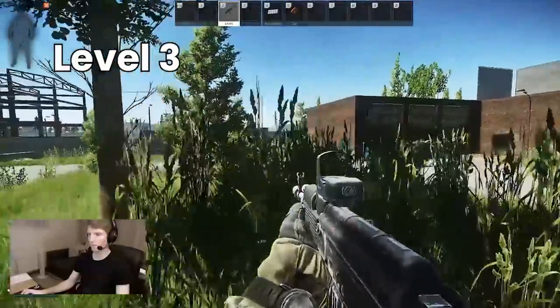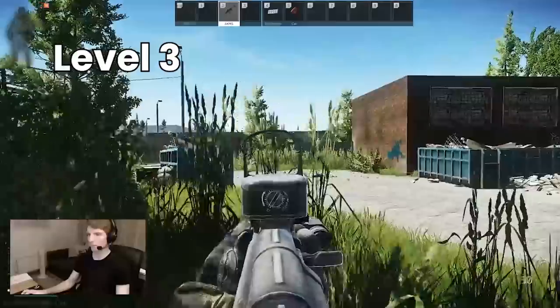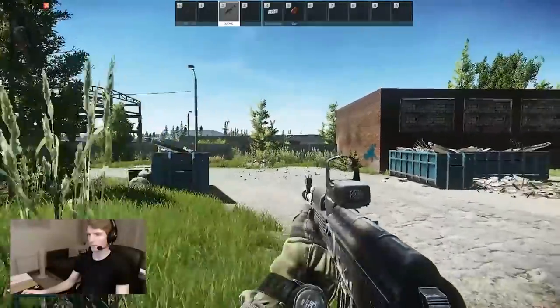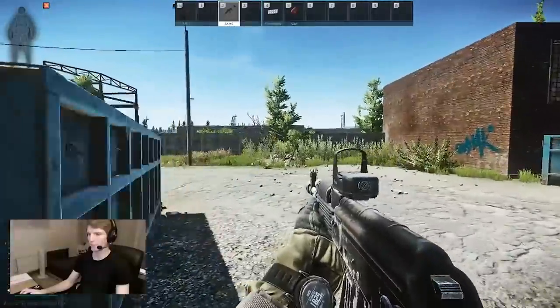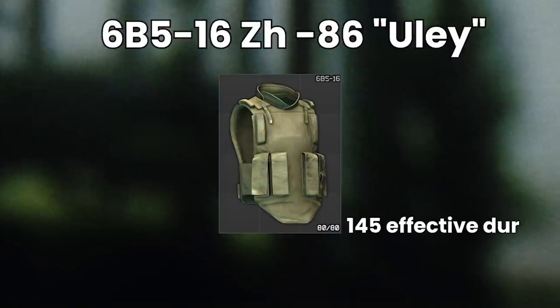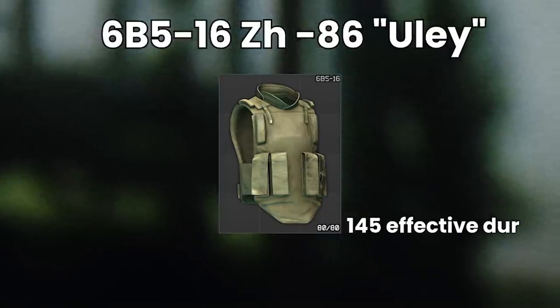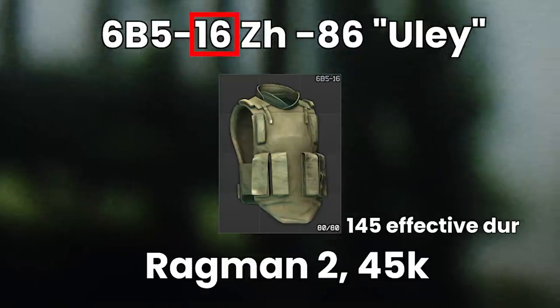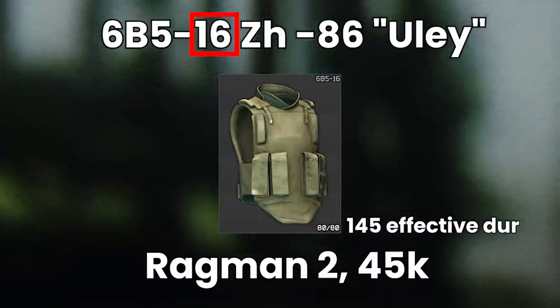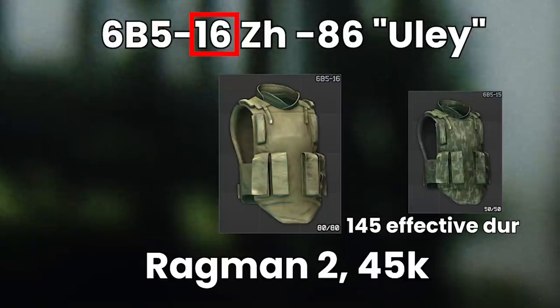Armour at level 3 should be the mainstay of the early wipe, protecting against a broad category of lower tier ammo, with a cut-off at around 7.62 PS — don't expect it to protect you from an AKM, an SKS, or anything with more punch than that. This is where the first armoured rig appears, a chest rig that doubles as body armour so you only need one item to do both jobs. The 16 Yule requires Ragman level 2 and costs about 45k, but is really expensive to repair because it's titanium. Don't confuse it with the 15 Yule, which is its level 4 cousin.